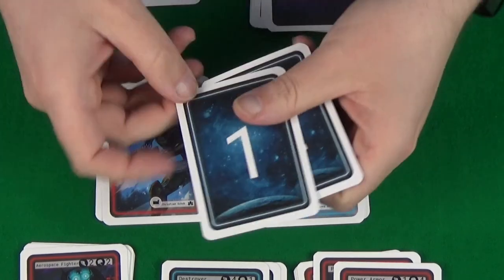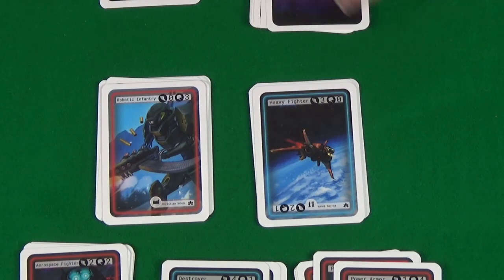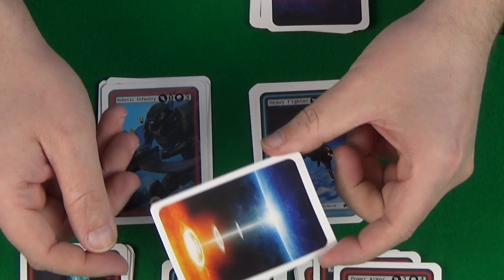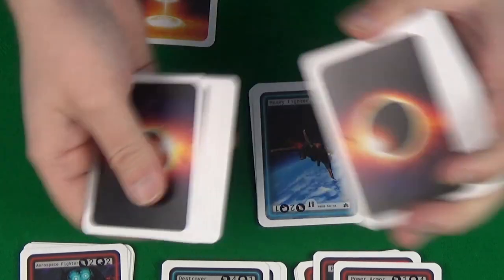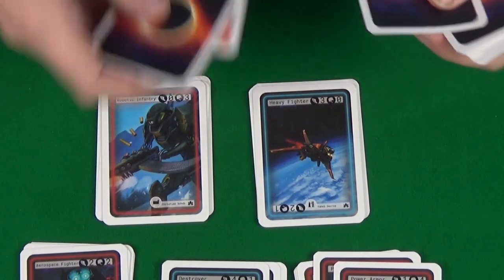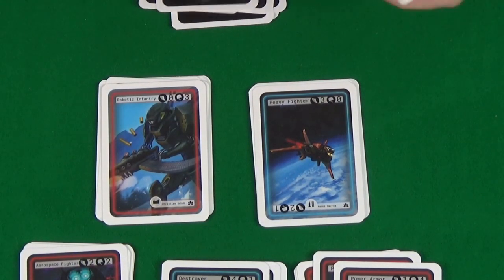Each player will also need a number one card and a number two card. You will then place your final planet on the table face down. You will take the rest of the planet cards, shuffle them up, and then place 13 of them on top of the final planet card. You're then ready to begin the game.